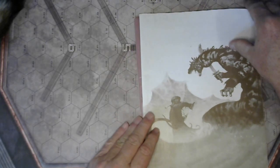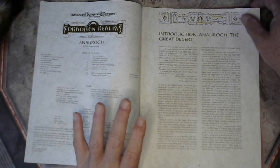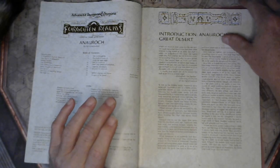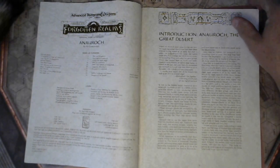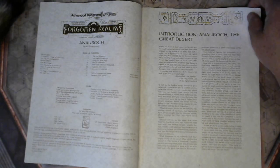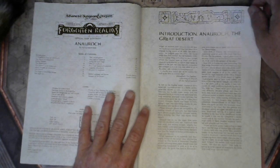On the inside of the cover we have the Bedine languages and names — a few words and handy phrases, some dangers of the desert, and the introduction of the Anauroch, the Great Desert. Now there was a map with this, and I haven't taken the time to dig through my pile of junk to find it. Someday I ought to get a proper portfolio folder to keep these maps in one spot. I know there are references to a map, and I'm pretty sure there was one with this. So we get the introduction, Anauroch the Great Desert, the Secrets of the Desert, and various sections of it.